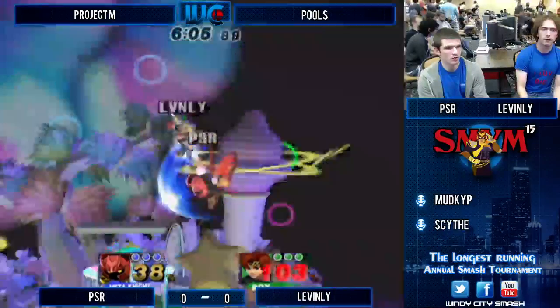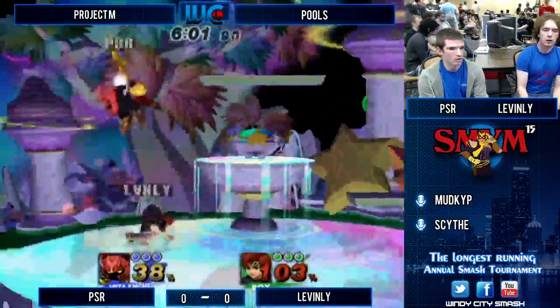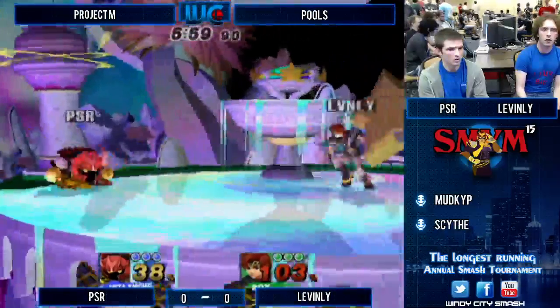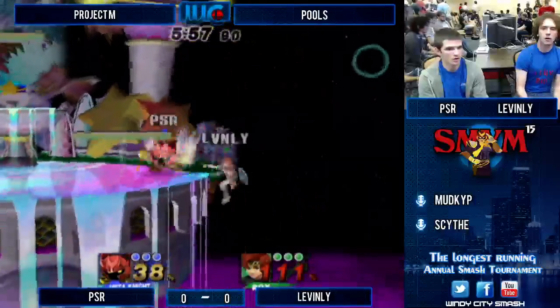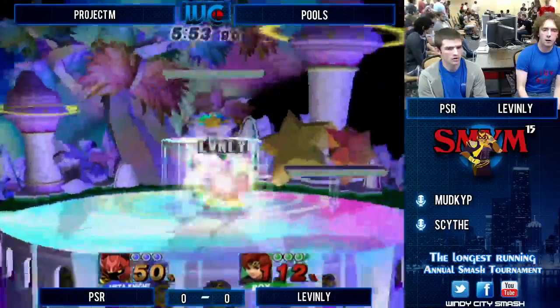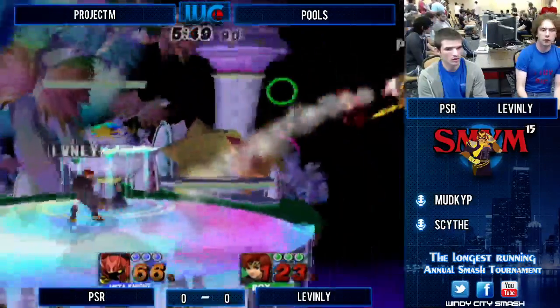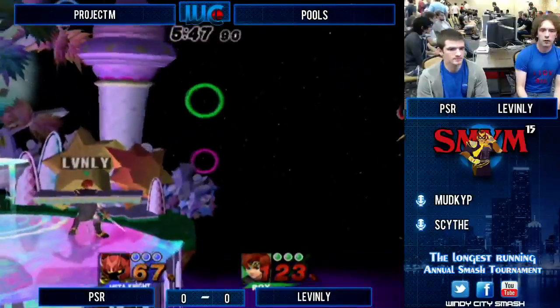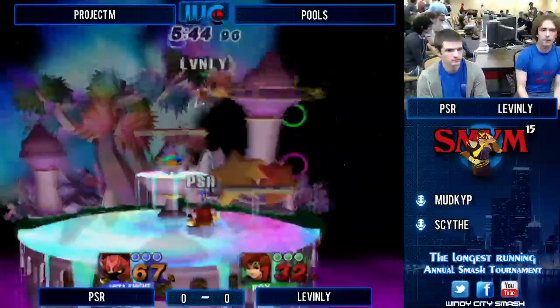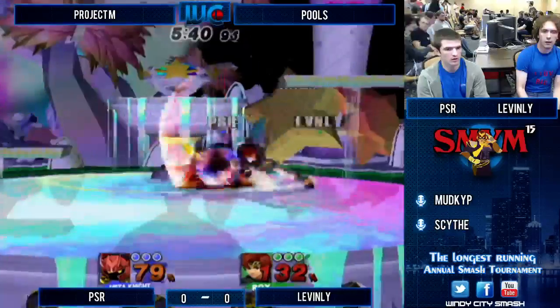I've seen a few Ohio players do that stuff, and I've also seen Club do some crazy stuff with IDC. I think Meta Knight's a pretty fun designed character. He has blatant weaknesses, but his gimp game is just incredible. He followed up — I love it when people continue to side B because they don't think you're going to do it. They think you're going to back away and pick a spot, but no — keep going, go for it. It's really fast in this game, and sometimes it kills.